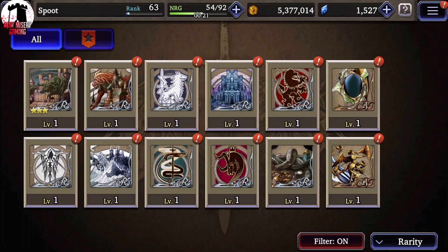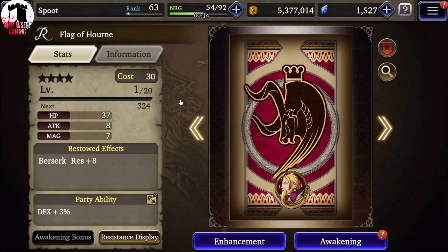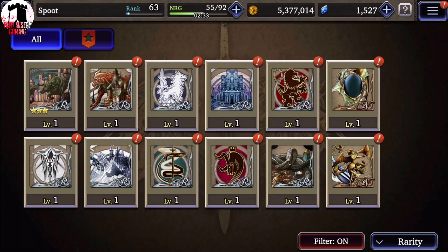We need the Flag of Horn — I believe that's the bull. This one's got a lot of HP on it and that's about it, but we've been seeing that a lot in these. You've got 37, 8, 7 to start; max values are 296, 32, 29. Your attack and magic stats never get very high on this one, but the HP's okay. Berserk res plus 8 goes up to what I'd assume is 20 or 25 — they don't have it on Ultima either. The dex 3% goes up to either 6 or 8. If you get this far down on your cards, I'm really sorry. And that is pretty much all of the rares.